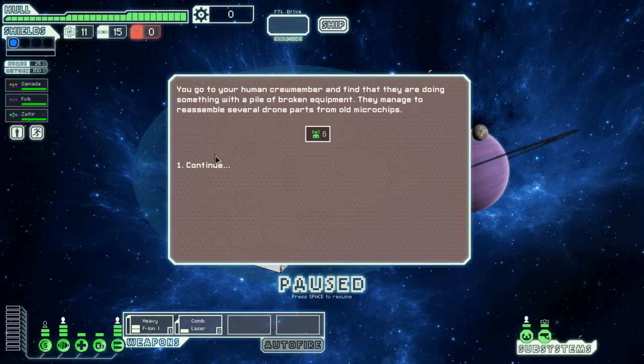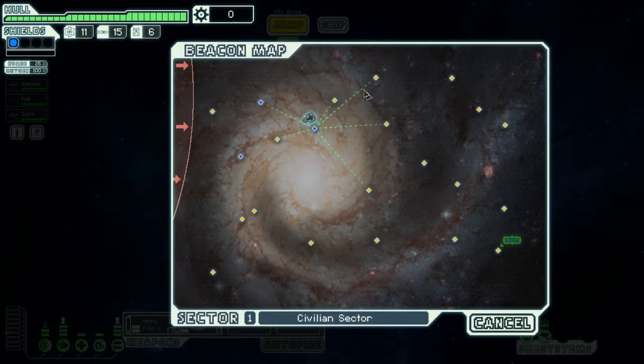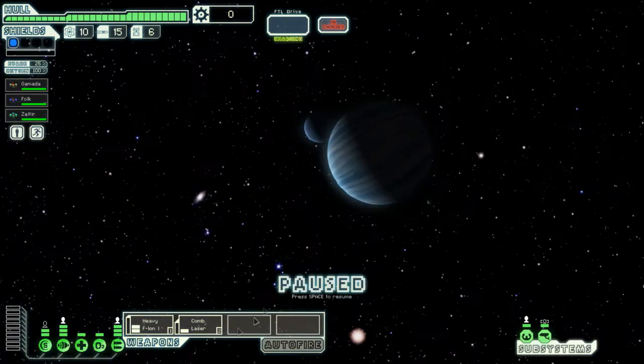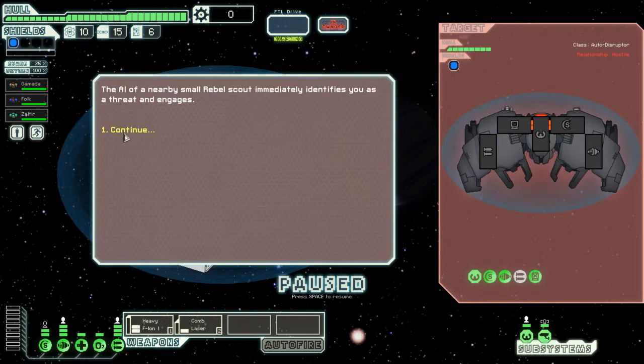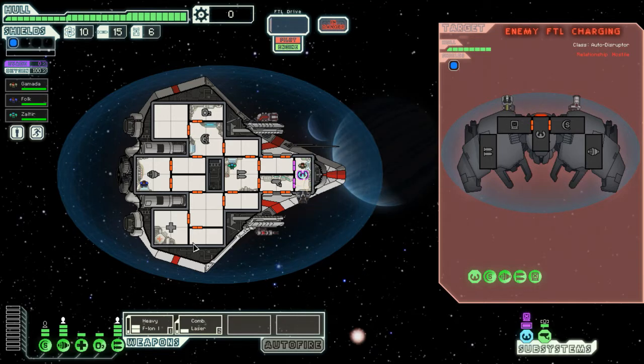There's no one here, so we're just gonna talk to a random crew member and he just has six drone parts sitting around. Oh, thanks. In terms of weapons, I think we're good for right now. I would love to have another weapon. I would love to have something to deal with missiles. I have nothing to deal with missiles here, nor drones, or hacking, or really anything. I just gotta take everything that comes across.